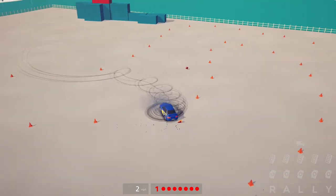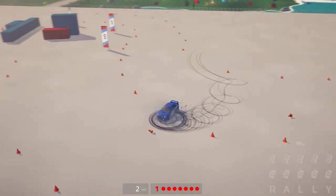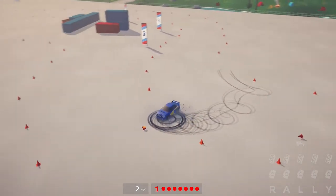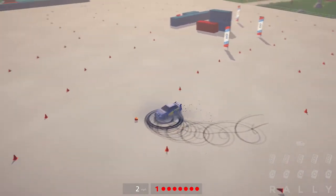Alternatively, if you're not very good at donuts and keep crashing into the wall, you can push your bumper up against an object — for example, one of those containers over there — push your bumper up against a container and literally just hold down the accelerator.